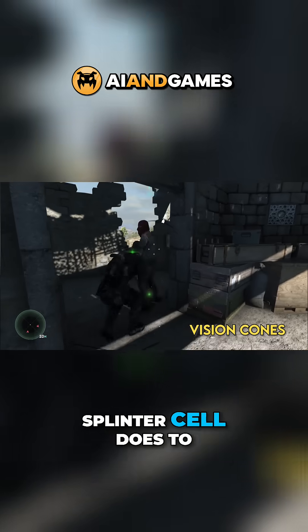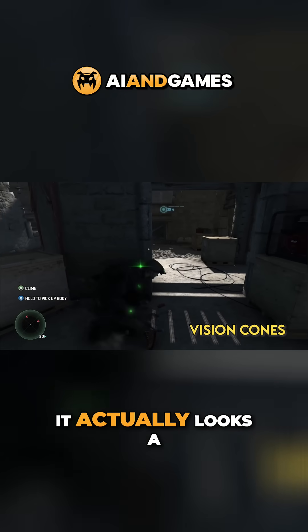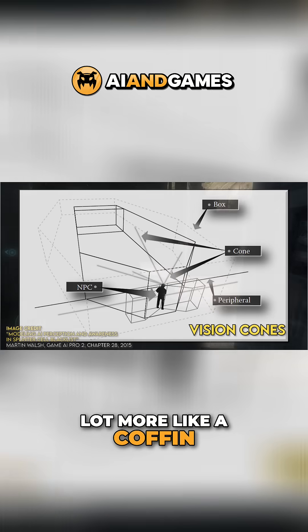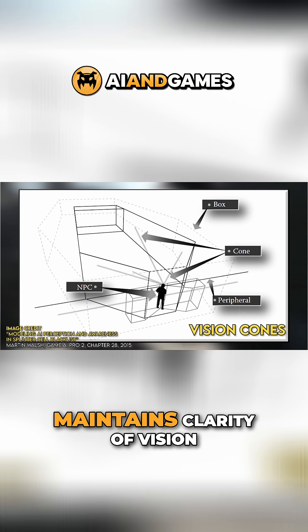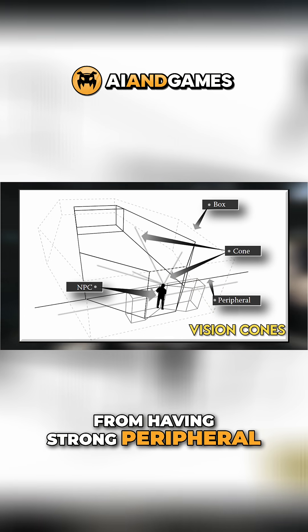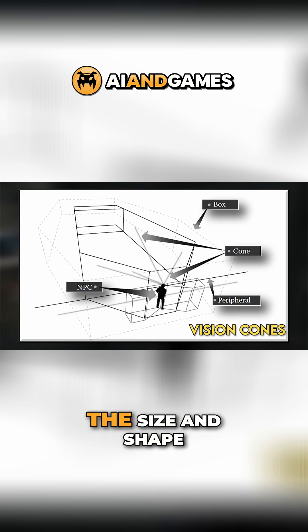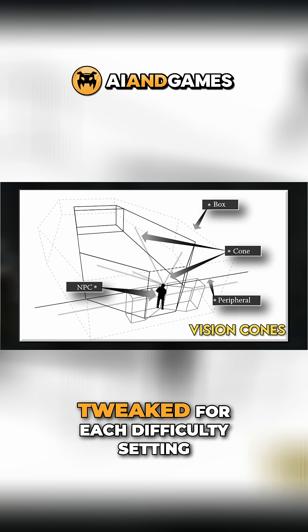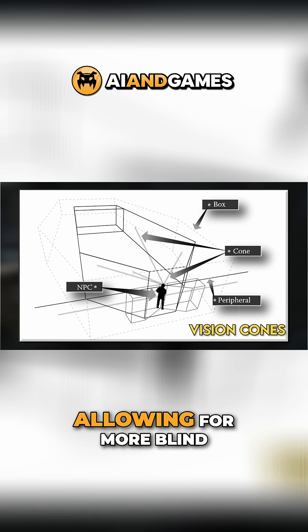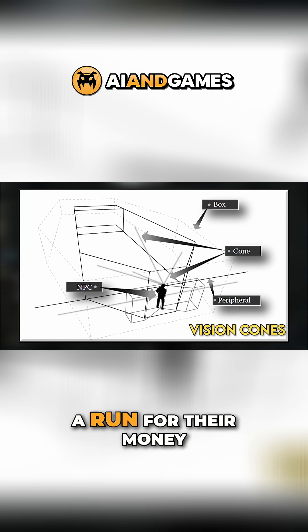What Splinter Cell does to stand out is that the viewcone isn't a cone — it actually looks a lot more like a coffin. This ensures the NPC maintains clarity of vision in front, but also prevents them from having strong peripheral vision at longer distances, making it more realistic. Additionally, the size and shape of each cone is tweaked for each difficulty setting, allowing for more blind spots on lower difficulties but giving expert players a run for their money.